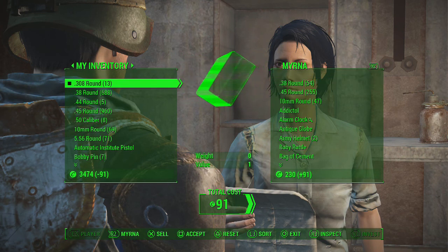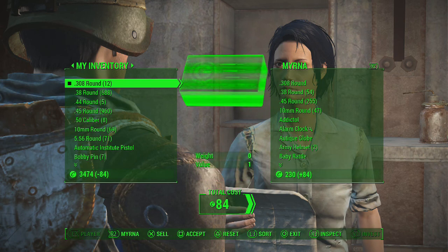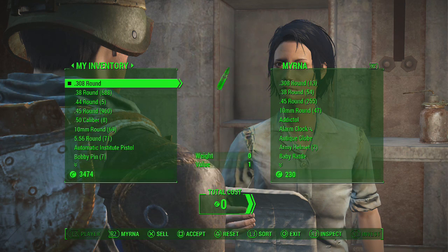Now go over to your inventory and sell back one of that ammo back to the vendor. Now sell all of it back. What it should do is glitch one ammo back into your inventory, so you should have one of the ammo you sold back to the vendor. Now what you want to do is keep selling that ammo back to the vendor.